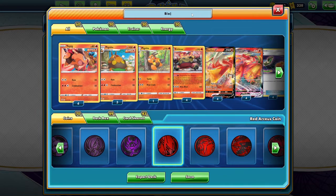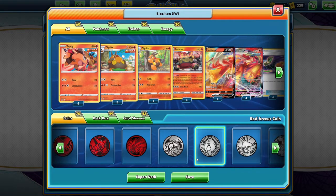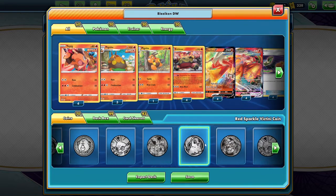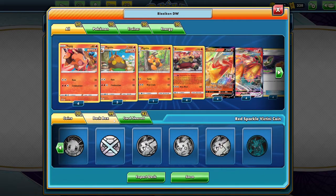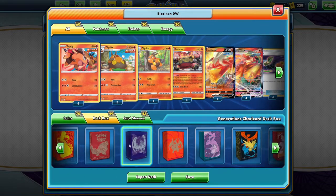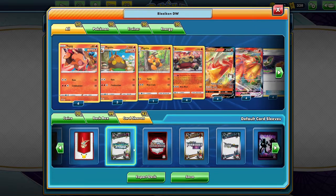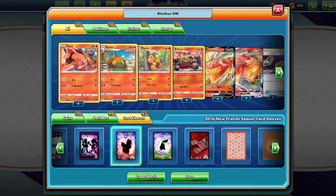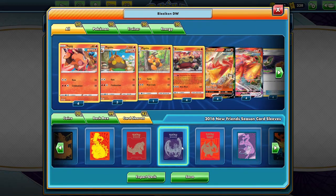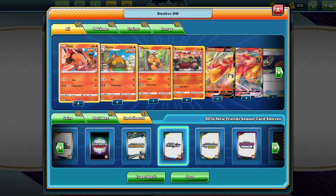So we're just going to name this — I can't spell it — Blaziken Deck Wizard. Let's go with a fire theme: thinking maybe the Victini Coin. And then for the deck box we'll go with the Reshizard box, and we will finalize with some Finnegan sleeves. I think that'll be beautiful.